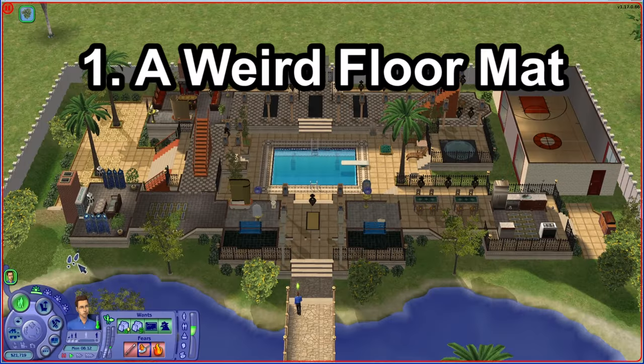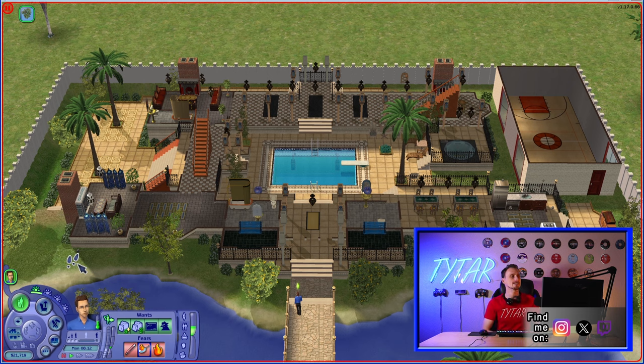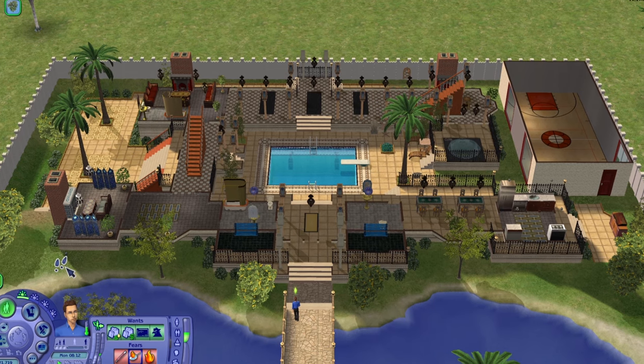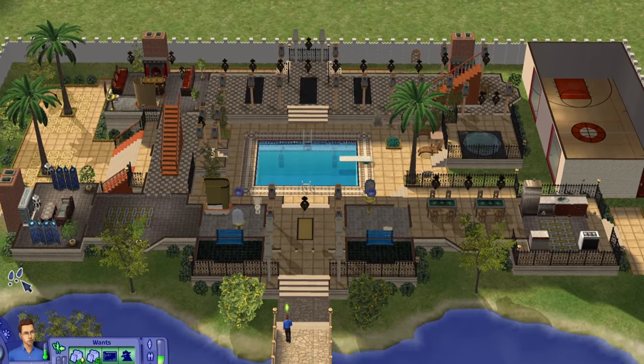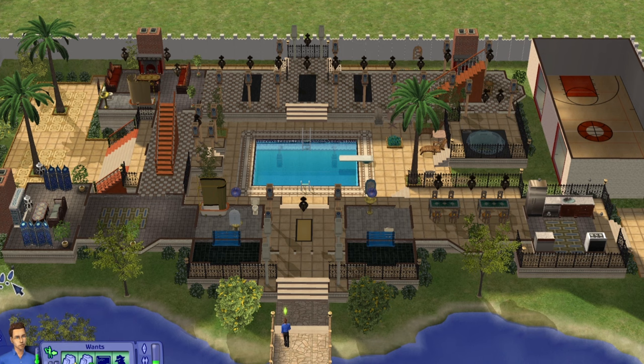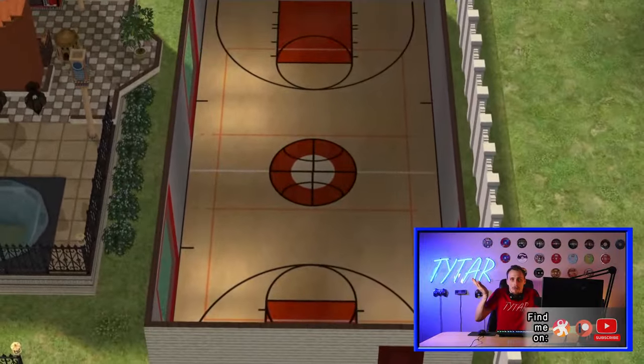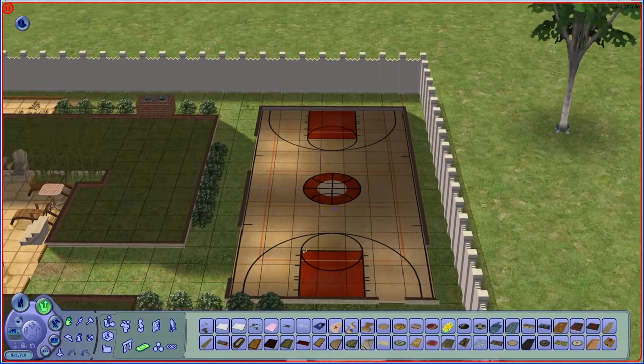Here we are at the last item, and to me this is the most unsuspecting item on this list, which is why I've placed it at number one. When I saw this item I couldn't believe my eyes — it seems so normal, but the way it's done is so weird. I want you to look at this lot and tell me if you see a weird and suspicious rug. I see you've looked at all the rugs. Well, whichever rug you picked, you're probably wrong. Get this — this is the rug. Yes, I'm not joking. That's a rug. I don't make the rules.